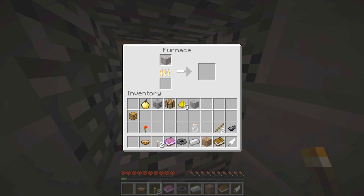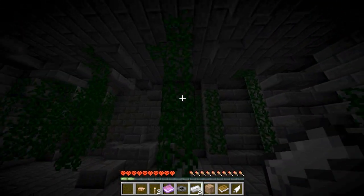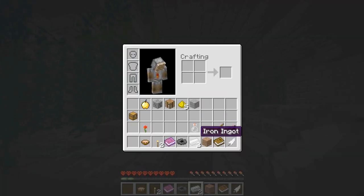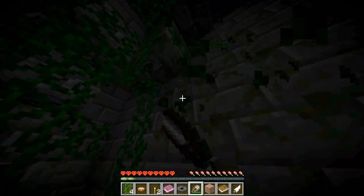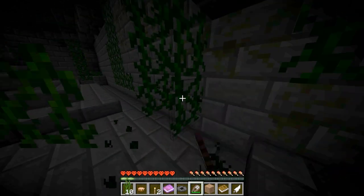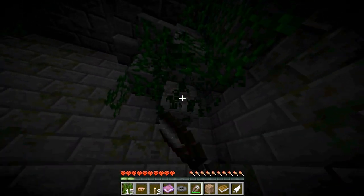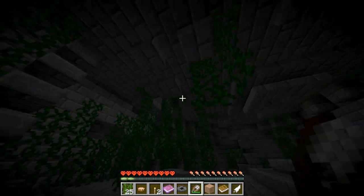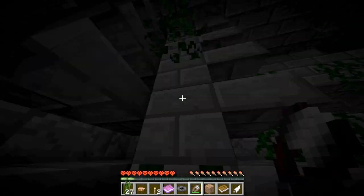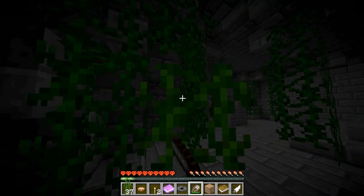I don't know if this was a good idea or not, but at least I got two iron ingots now. Might be that these vines are somehow useful — I'll get some. A blaze just died. I'm really scared about the blazes; I hope they won't be that hard to get rid of. Let's just grab a stack of vines here and see what else I can do with them.